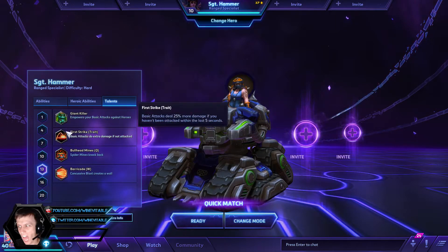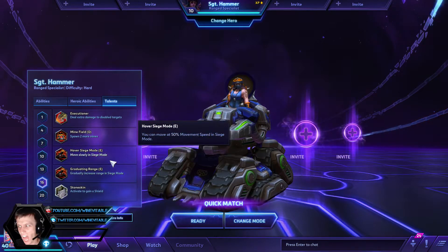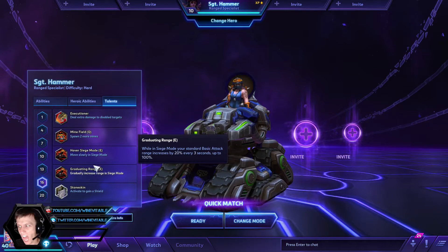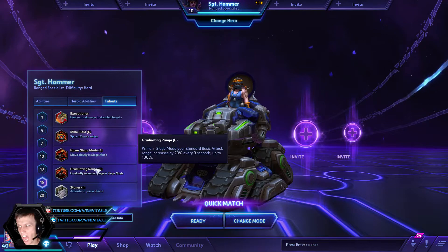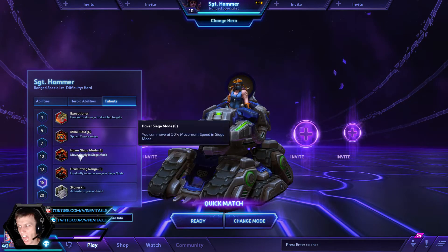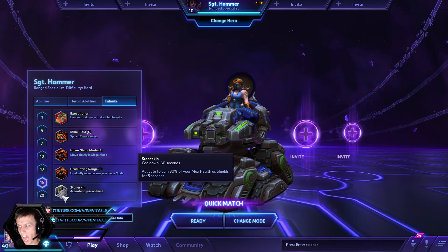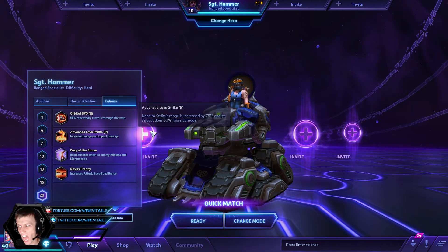If you can get away without taking damage, First Strike is pretty cool too. And then at level 16, Hover Siege is generally what I go with. In the right comp you could go for Executioner. Graduating range is nice against another Hammer, but you can't move with it — you won't be able to get both benefits together. So I almost always take Hover Siege unless there's another Hammer and I want that extra range for tank-versus-tank battles. And then at level 20, generally Nexus Frenzy unless there are multiple Imposing Presences, in which case you go with the Advanced Lava Strike, since Imposing Presence doesn't affect those.